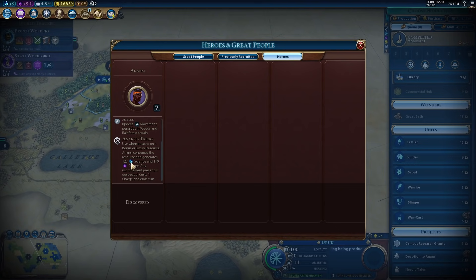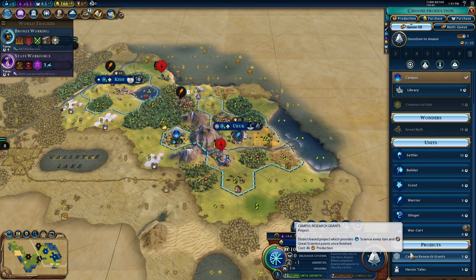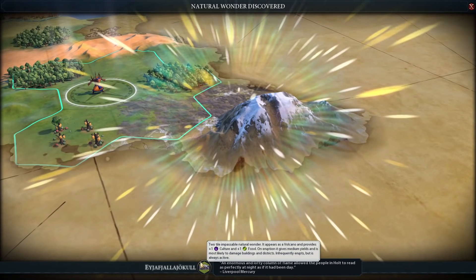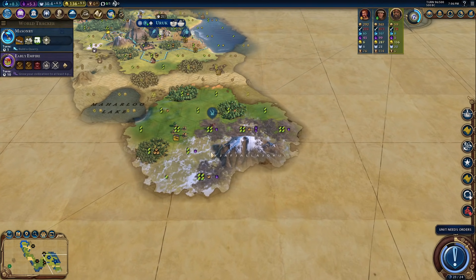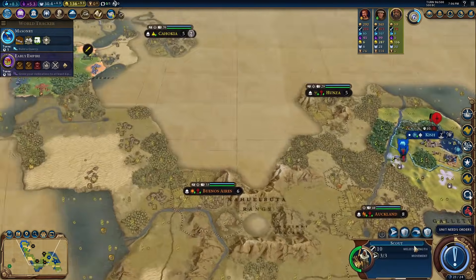They will give us 120 science and we're getting 9 per turn right now, so this is definitely going to help out. Melee strength 36, 48 ranged strength — I think we should be okay against the man-at-arms. It's all we really got, so we kind of have to go with that. Whoa, no way — look at these tiles! Our next cities are definitely going down here.